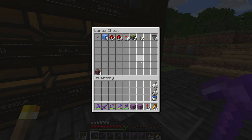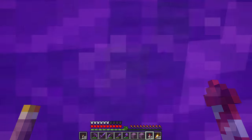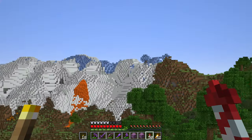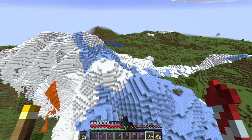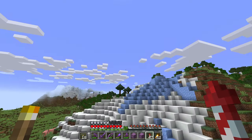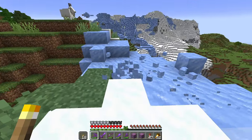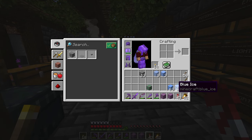The next thing I want to do is get myself some more ice. Luckily we have a mountain nearby with a ton of it, so if we pop over to our spawn camp we can head over that direction. Because this is packed ice it's actually way more convenient to use than anything else, so I'm going to go over to a spot where it doesn't matter if I delete it. Oh, there's goats! I'll just grab myself a bunch of this.